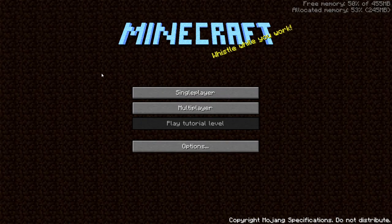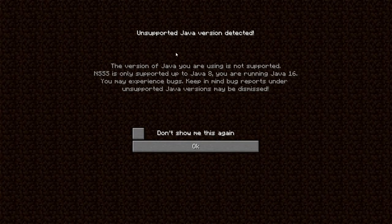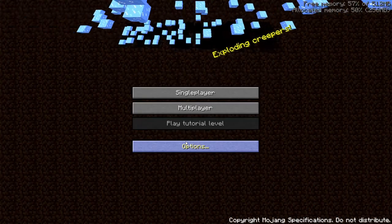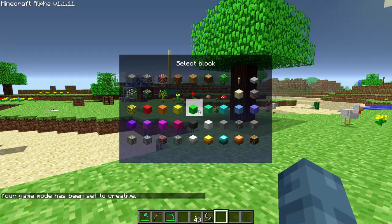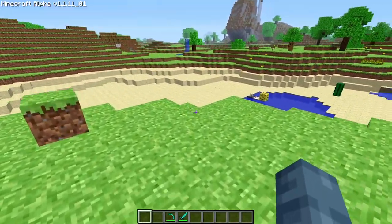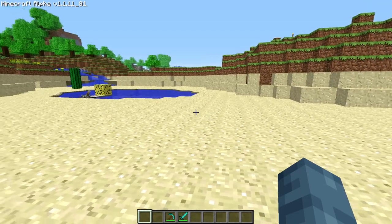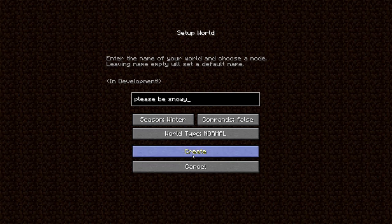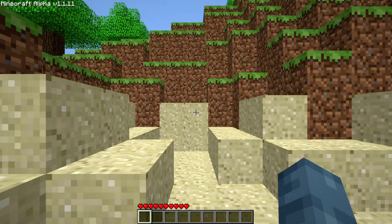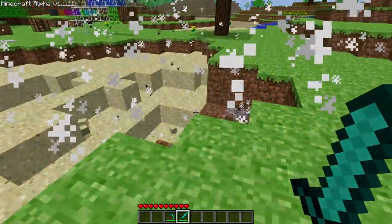NSSS Alpha 1.1.11_01: Added a screen when launching the game with an invalid Java version informing the player that they may encounter bugs or crashes. Fixed a bug where shift clicking in the creative mode build menu caused a crash. Creative mode now allows infinite running regardless of stamina or difficulty. Creative mode now remains applied after leaving and reloading a world. Fixed a bug where the season selection button when making a new world was non-functional. Fixed a bug where creepers would explode when they weren't supposed to in single player.